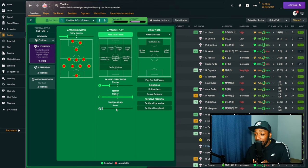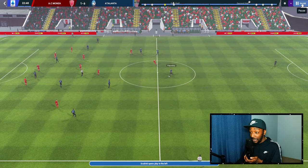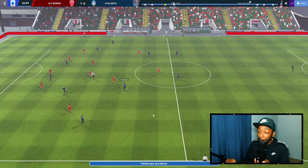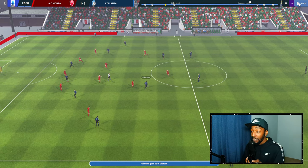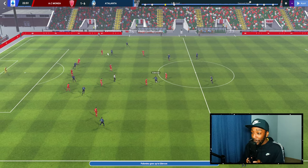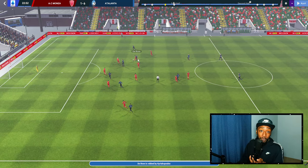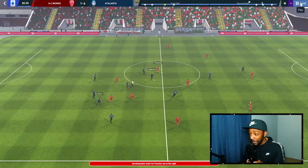We can see what passing risk does in the match engine — here's a goal against Monza in a 6-1 away win. Edison is on the ball with safer backward options available, but with that instruction on, he should be looking further forward. He makes a very risky pass attempting to break not just the first line of pressure but the second line as well. It goes into Darun, falls to our right back, he drives forward and scores.